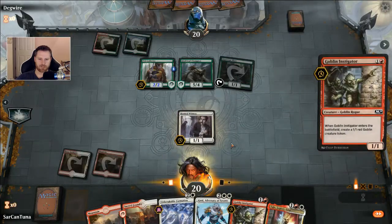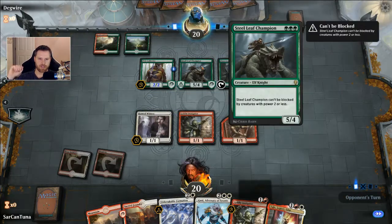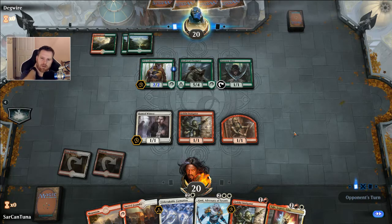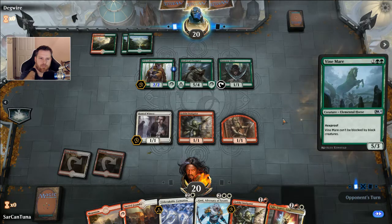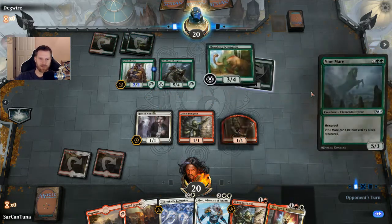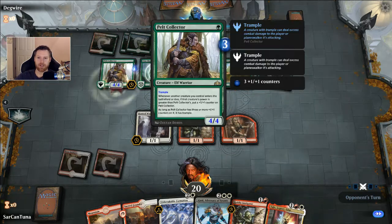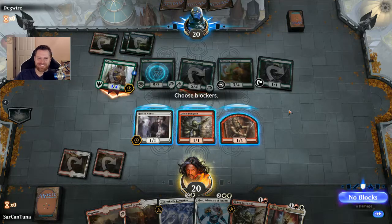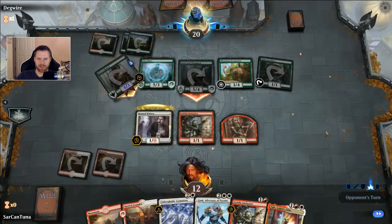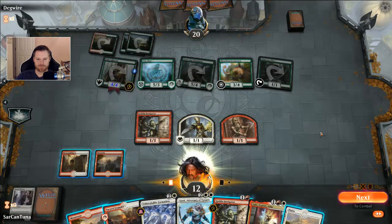Don't hit Decline by accident — that would be a terrible decision. I can't block with Hunted Witness — Steel Leaf Champion is at this point unblockable. But I do want to block with him so I can get him killed. So this is where we lose — obviously this is a total loss this game. This is unbelievable. Can't block the Steel Leaf. What is happening right now?